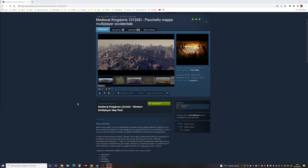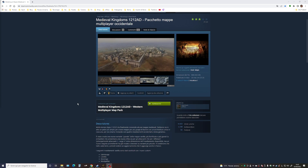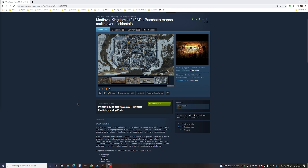Sebbene sia in atto un piano più ampio per creare mappe per più gruppi di fazioni con un'architettura unica per ciascuno, per ora si inizia con quattro insediamenti di città occidentali a tema generico. È stata creata una nuova variante grande della mappa vanilla, più fortificata o più grande o entrambe, che presenta una nuova sfida sia per gli attaccanti che per i difensori, principalmente per gli attaccanti.